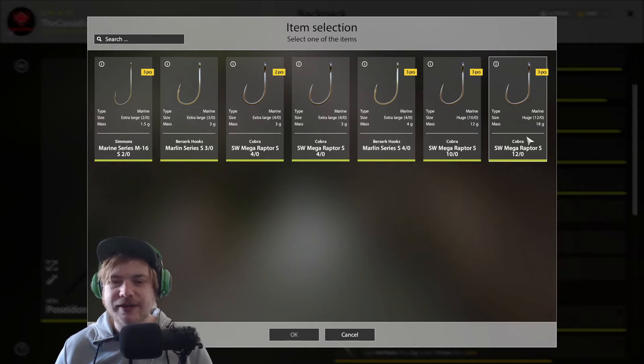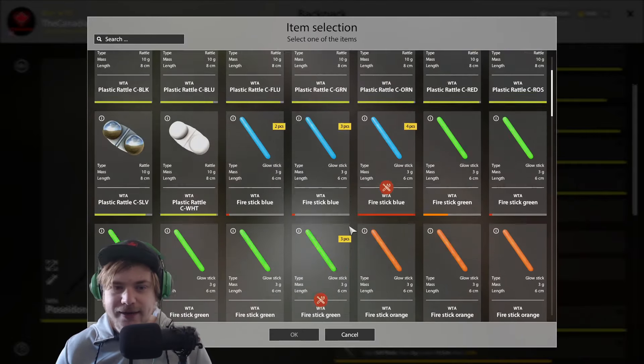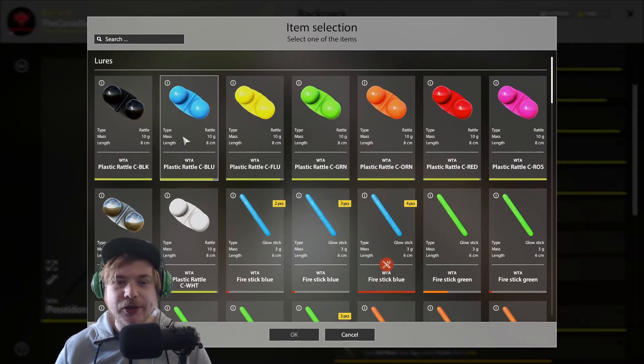We're going to put on an 8/0 hook — the biggest hook that still gives a good bite rate. If you go with 10/0 or 12/0 hooks, your bite rate drops to near zero. Those are meant for trophy hunting — sitting at a hole jigging for an hour with no bites hoping for that one trophy. For a balance of monster species and decent bite rate, 8/0 is the best in my opinion.